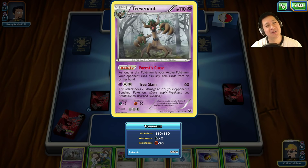Trevenant's name is pretty easy to figure out where it comes from — tree, right there, the word tree is right there. And 'revenant' means a scary ghost that terrorizes people. Man, that's a little bit creepy.